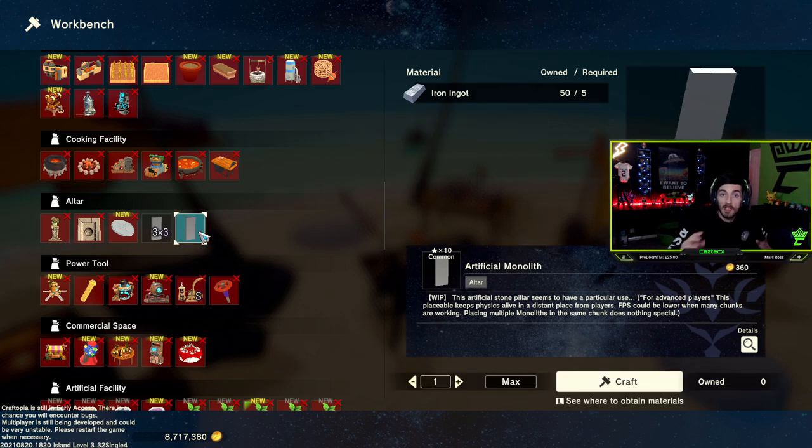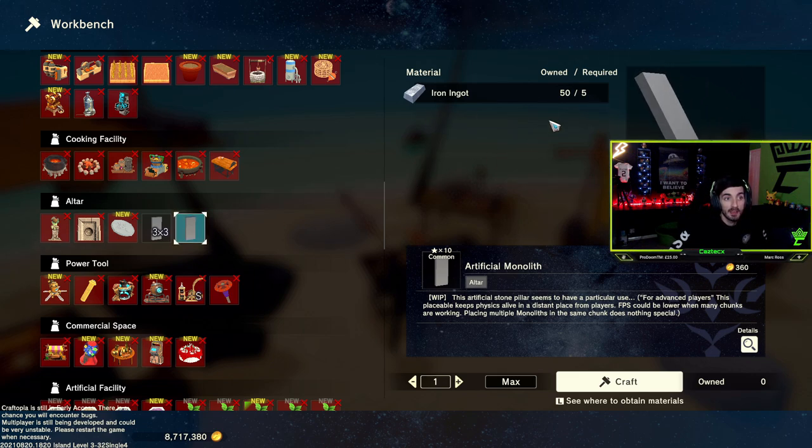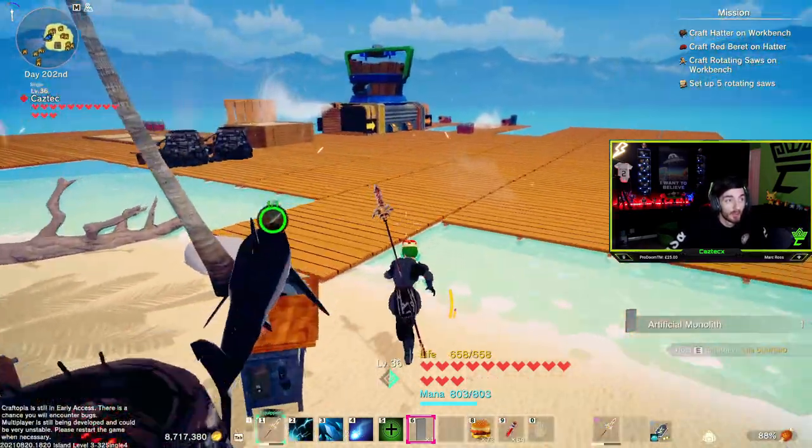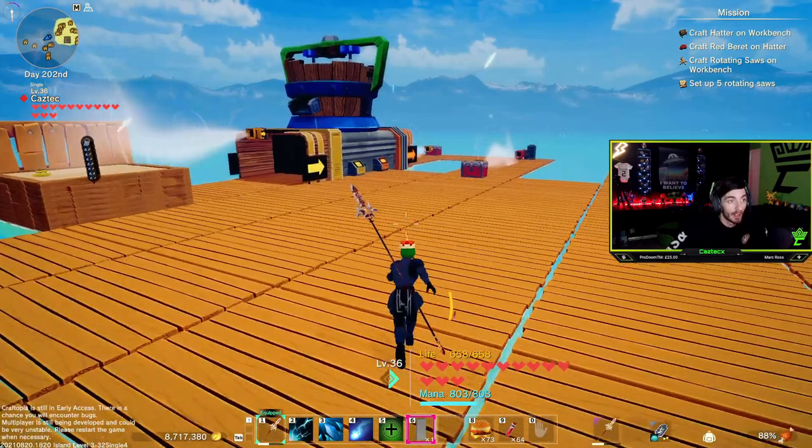We're going to make both so you can truly see the size of each one and what it actually does. Let's start off with the smaller one - the one without the three-by-three. As you can see it only takes five iron ingots, so it's incredibly easy to make. Let's go ahead and craft one and take it from our stand.